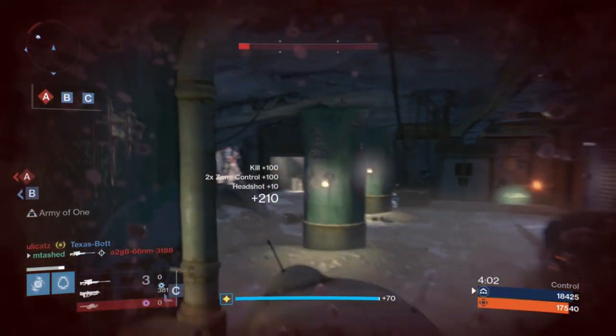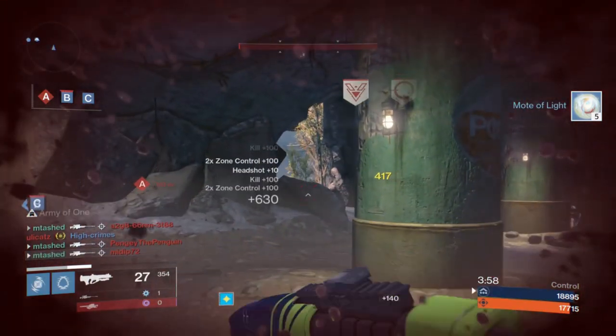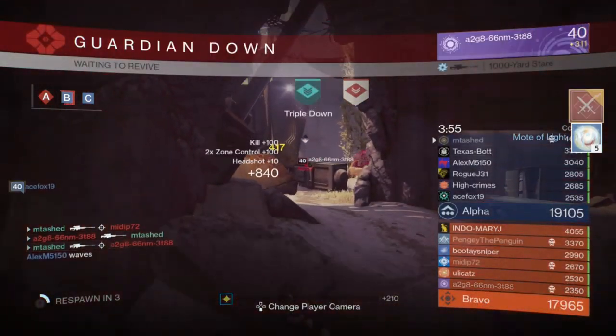If you want to snipe a little bit more, use a shotgun 24-7, or just run around the map with a fusion rifle, you're going to need a lot of ammo. Here's how to get two times the amount at the start of the game.